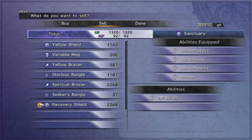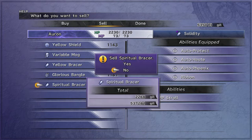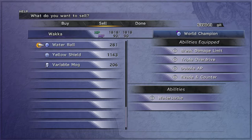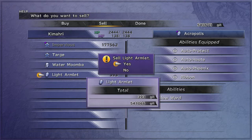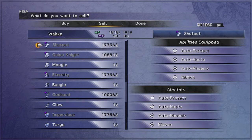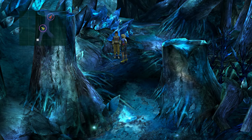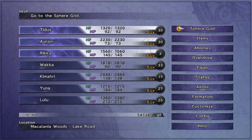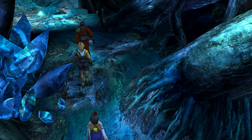You also get MP Stroll, which does the same thing for your MP. Don't sell those, by the way — you should probably keep them if you're playing this game normally. Also don't sell the yellow shield, because that's still pretty handy. We've got a bunch of weapons we're not even using, so let's sell them. I'll use the sphere grid later, because first we've got something else more important to do.